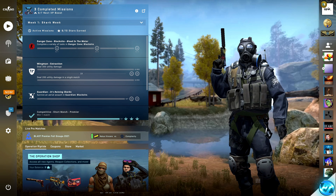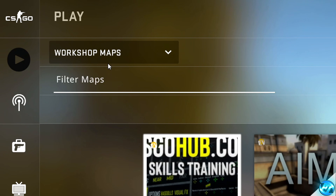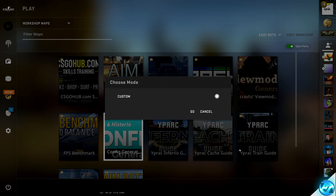Once you've set up all those options, navigate to the left-hand side to play CSGO, go to the drop-down menu, and select workshop maps. You should then be able to see the config generator map — select it and hit go.